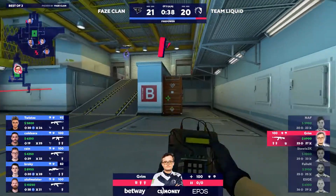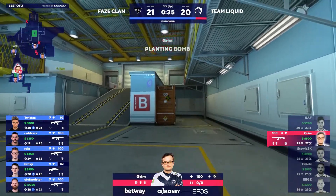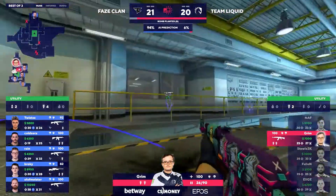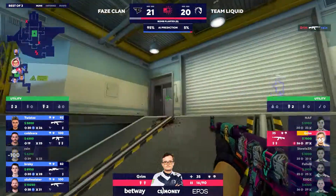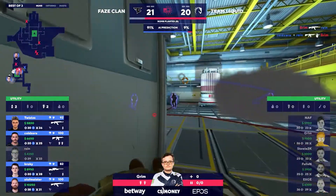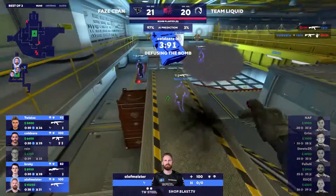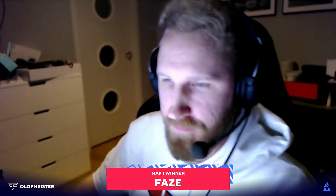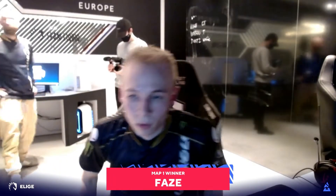Grim in a one-versus-five — he puts the bomb down, creates a bit of space with the smoke, but needs massive mistakes out of FaZe. Rain, and then the follow-up is there — it will be FaZe to pick up the map 22-20. A really long battle to get there, but what an amazing way to get the series started. It's only the first map — we've still got Inferno coming up.